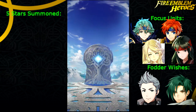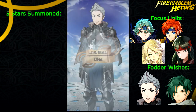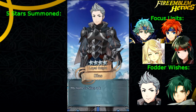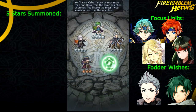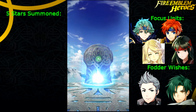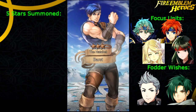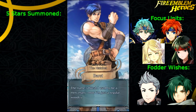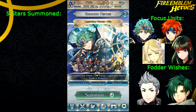It will depend on how many blues are in the summoning circle. Ooh, Silas! I needed some more Silas for fodder because I'm almost out and I like the Steady Stance fodder. Plus I would like to build him up eventually and I don't have a whole lot of Silases. We finish this off with a three star — it's a Barst. So this is a pretty good first summoning circle. We got Silas and Barst.